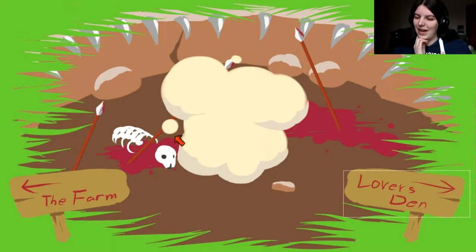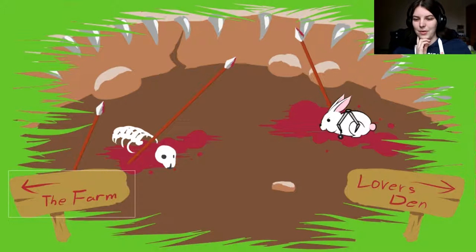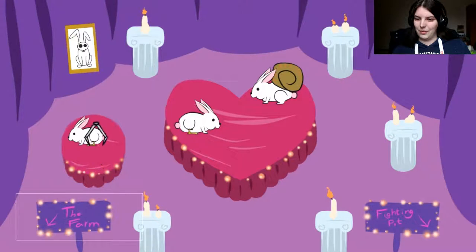So when they fight, one of them will be left behind — that one's the winner. So now we can go see if they spat out another one apparently. That one's got a scorpion tail now! Sometimes they take on the traits of the bunnies that they are breeding with. I think they've just popped out another one.